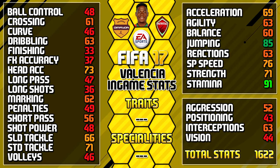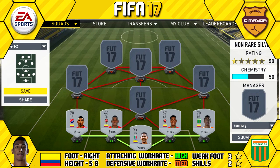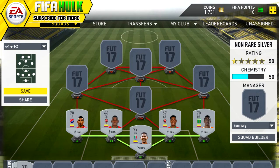Rounding up the defense at right back we have Christian Arietta — 5'9" tall, right footed, high/medium work rates, three star weak foot and two star skills. His standout in-games are 91 stamina, 86 acceleration, 85 sprint speed, 83 jumping, and 80 balance.